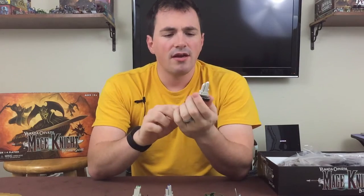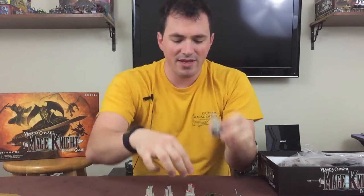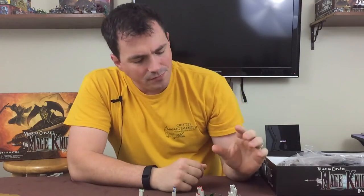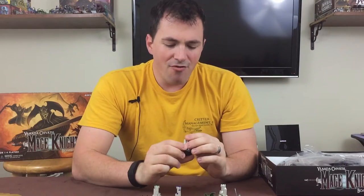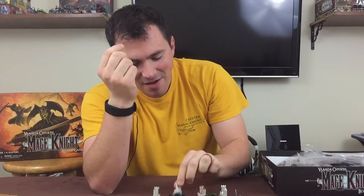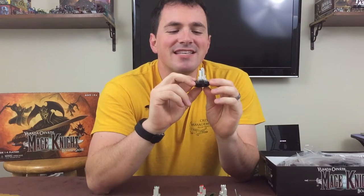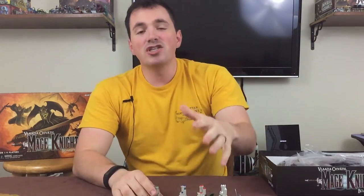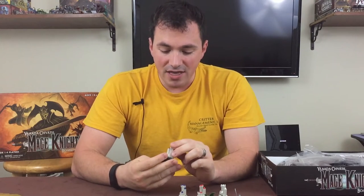All four cities have the exact same mold and the only difference is the color: the white city has white tips on the spires, red city has red tips, blue and green the same. So the city molds are very blah. Actually, each city says its color name right on it — I joke about that, but for colorblind players that's actually a really good thing. Since they chose to keep all city molds identical, at least the text labels help.